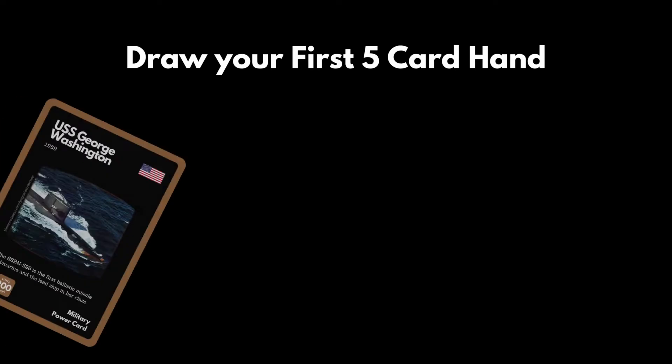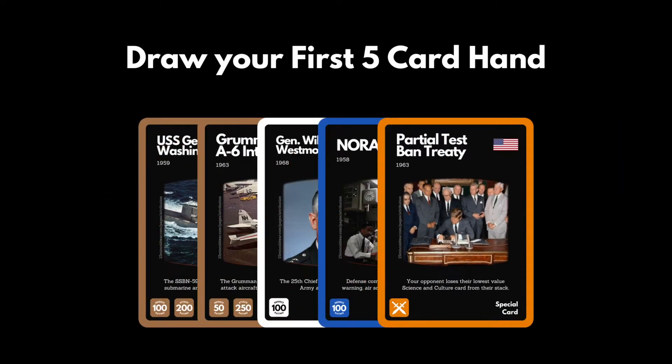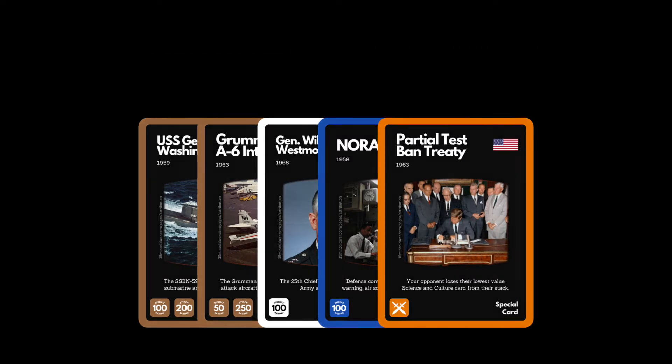All players will now draw the top 5 cards from their draw pile — this is your hand. Throughout the game you will always hold 5 cards. You will always play 2 cards during your turn, followed by 1 discard, either from your hand or your defense stack.